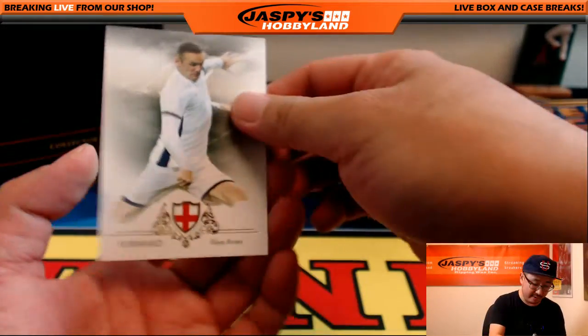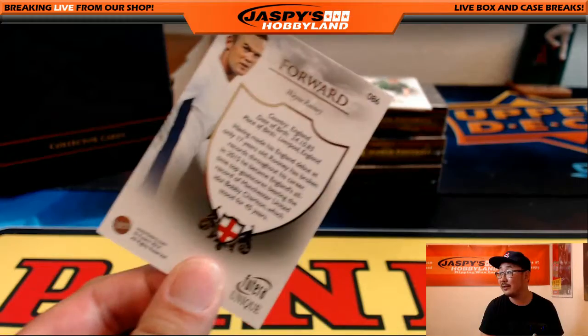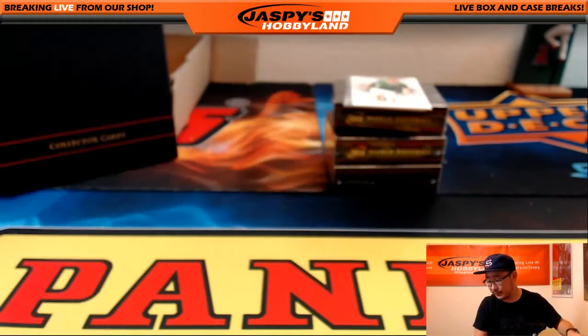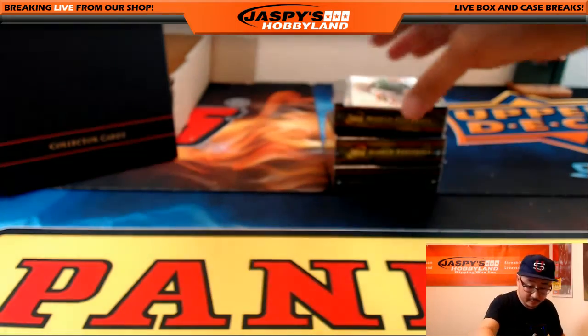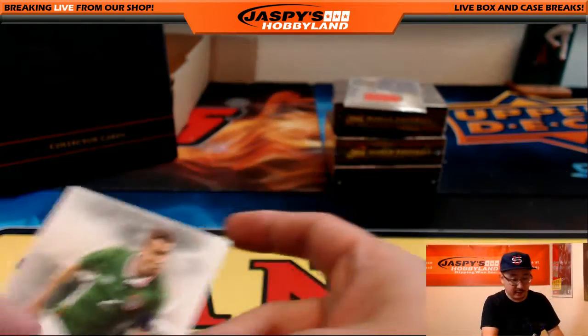Got a nice Wayne Rooney right there. Now these cards were separated out. There's no number on the back — this may be a short print W, so be sure to check that out. There's also Seamus Coleman right here too.